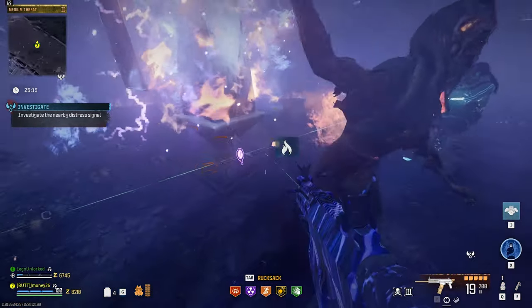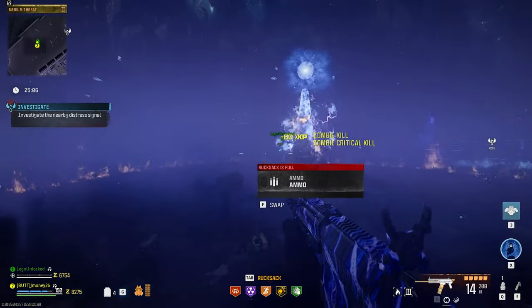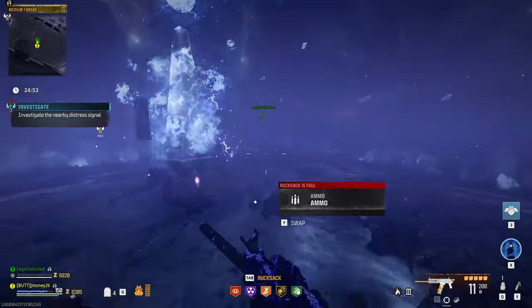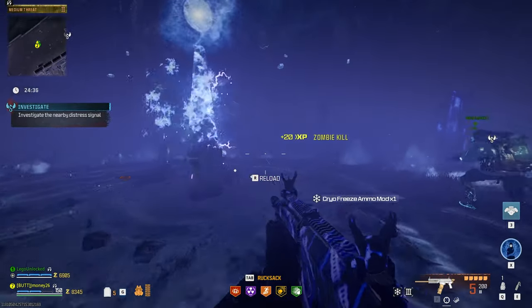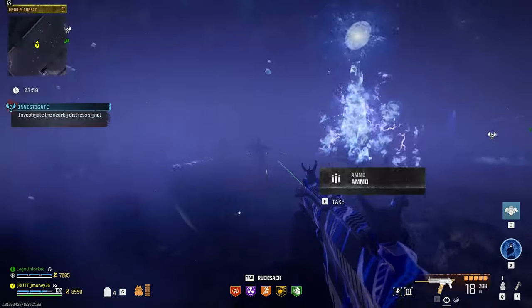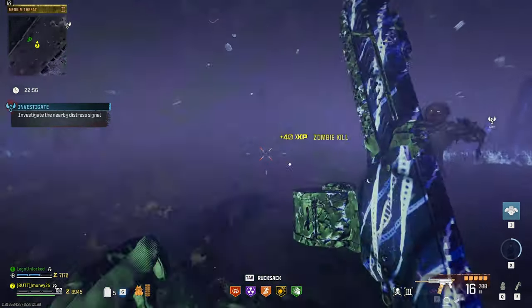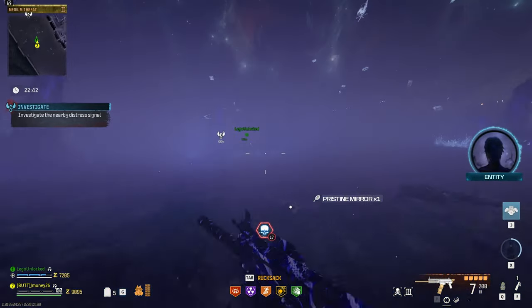Pay close attention when you grab it, because after interacting with the tombstone it will drop the ammo mod on the ground. Now just take out zombies in the circle with it until it changes to the next element. For me, my next circle was Frost, so I grabbed Cryofreeze and took zombies out with it. Rinse and repeat until the obelisk is complete. The electric circle requires Deadwire, and the gas circle requires Brainwrap. Once all these are done, grab the purple pristine mirror from the rift.